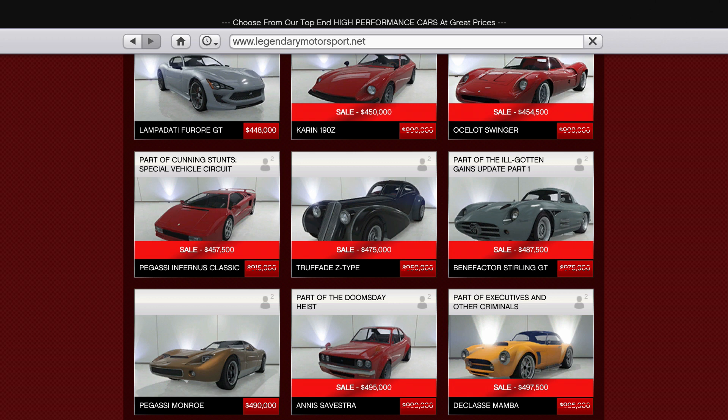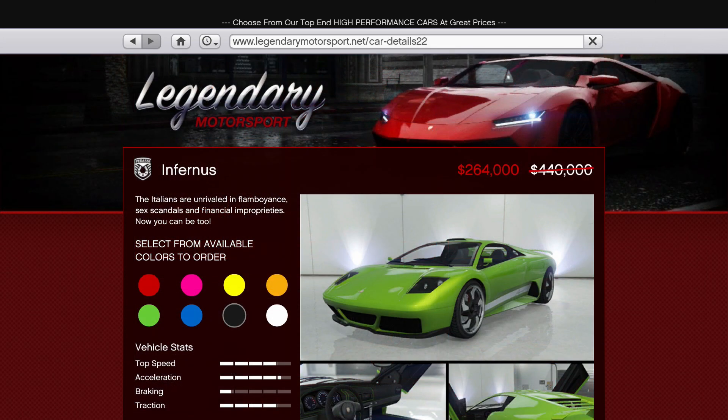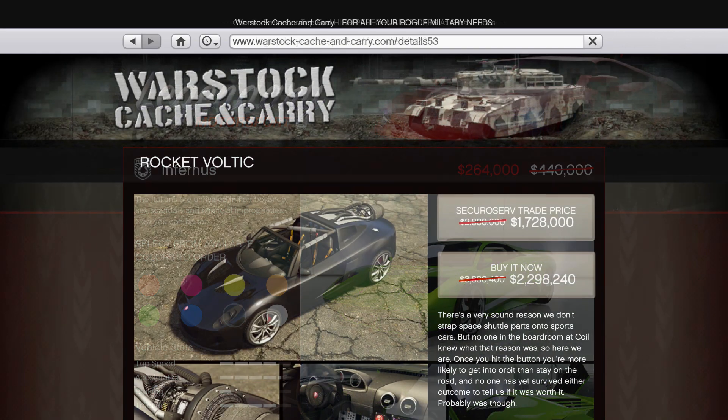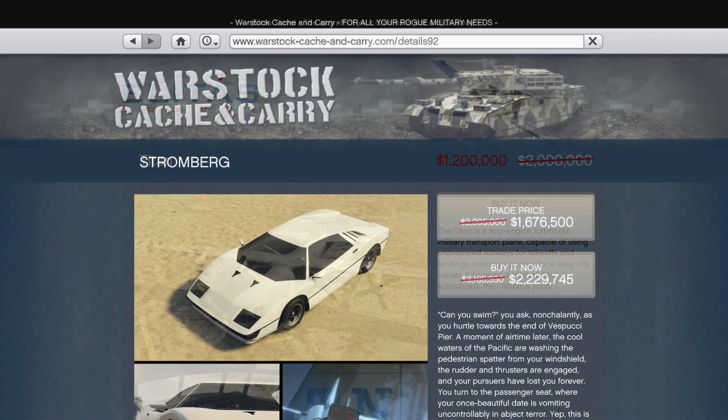In terms of regular vehicle discounts, it's quite a strange selection this week. There's still the 50% discount on a number of sports classics cars, which at this point must be a bug Rockstar can't fix given how long they've been available. However, you'll also be able to get 40% off the original Infernus, cutting its price down to just over a quarter of a million dollars, as well as 40% off the Rocket Valtic and Titan, plus 30% off the Stromberg.